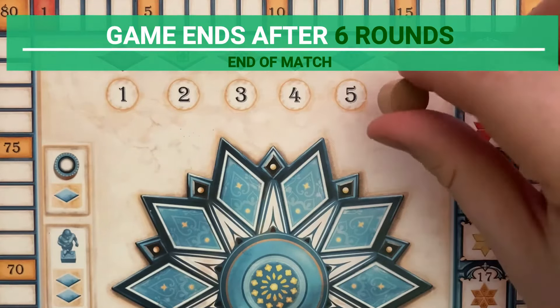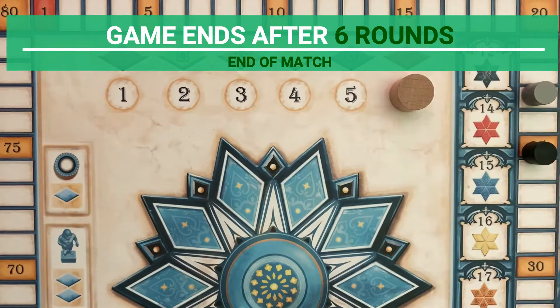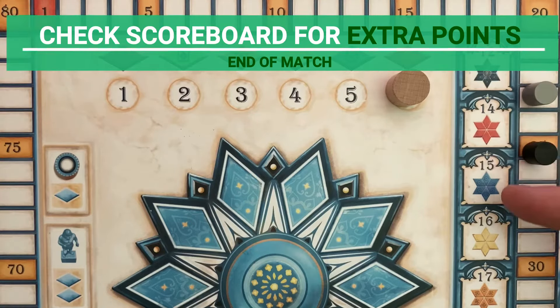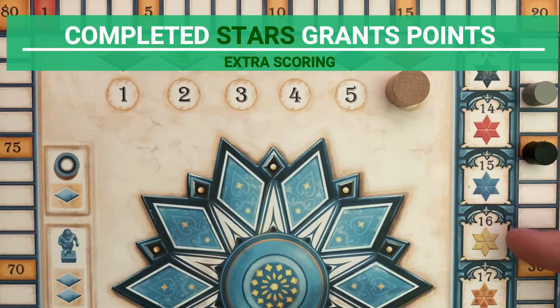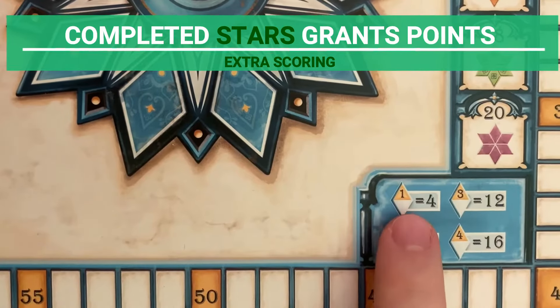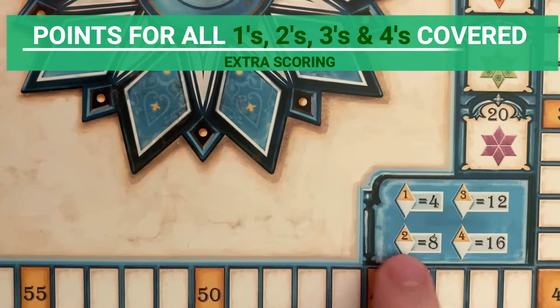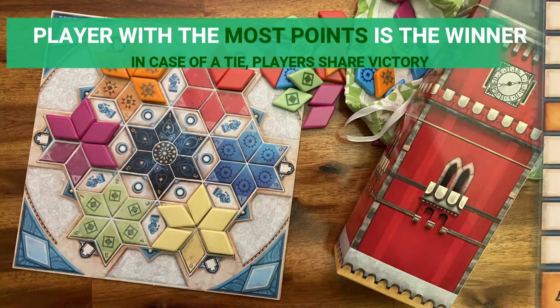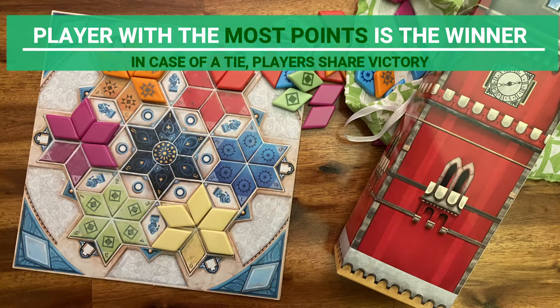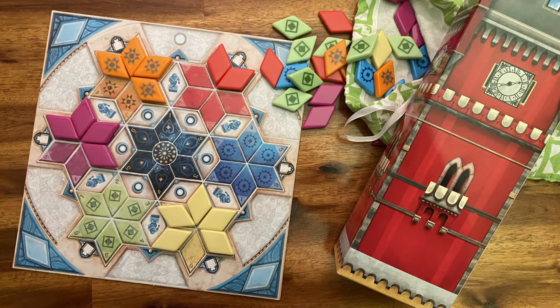The game ends after six rounds. Once the game ends, you can get extra points if you achieved certain goals listed on the scoreboard. You get the amount of points listed on the right side for each star that you have fully filled. You also get points if you covered all the tiles in number 1, 2, 3, or 4 for every star. Whoever has the most points in the end is the winner. In case of a tie, players share victory. And that's how you play Azul Summer Pavilion.